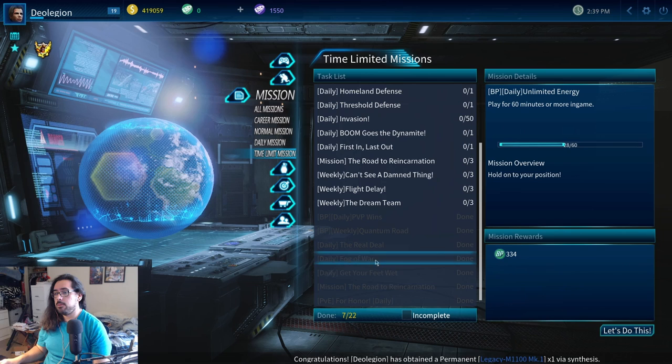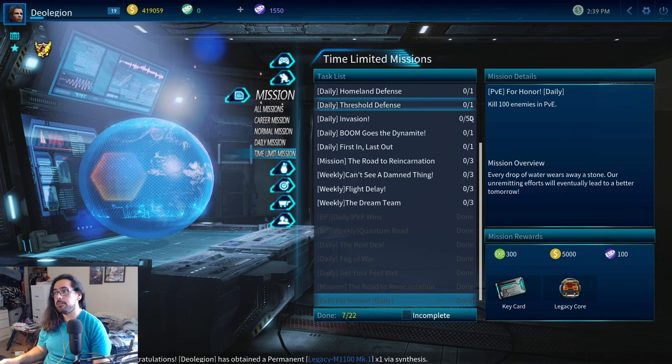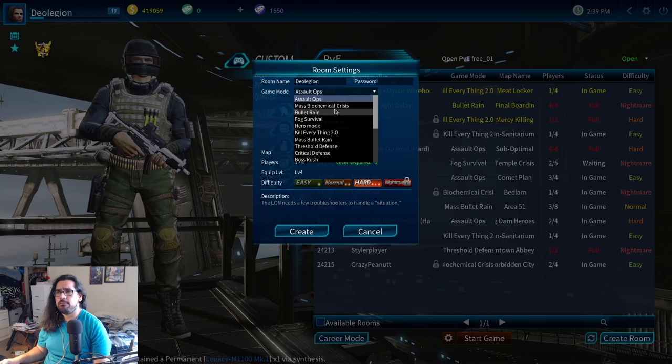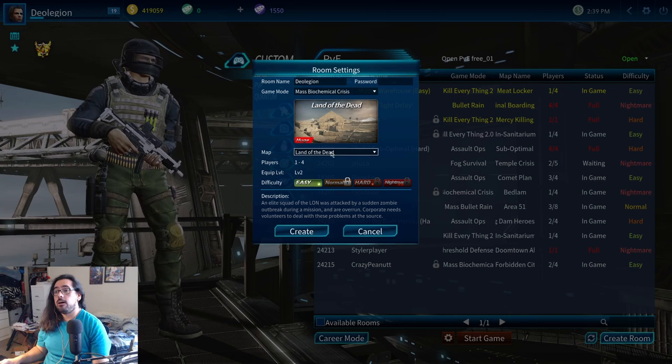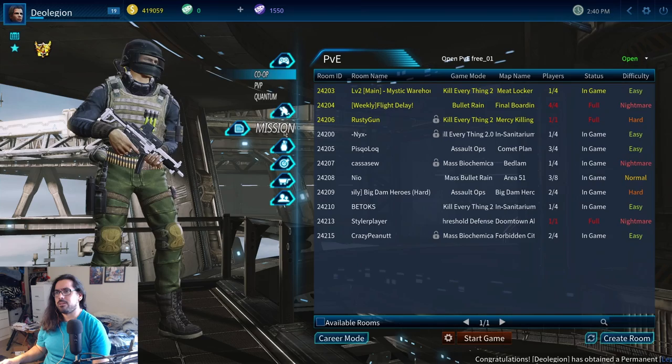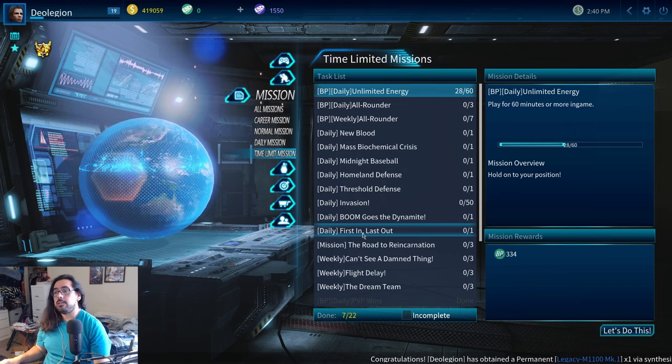The other daily is over here on time limit mission — PVE for honor daily — another legacy core. You need to get a hundred kills in PVE. The best thing to do is go to any map you want. I've been having luck on mass biochemical crisis on the land of the dead map. Make sure you put it on easy so the enemies die really quick. You can pretty much get your hundred kills in like four or five minutes. Once you get your hundred kills, you can literally just quit the match — you don't even have to finish it unless you want the XP.